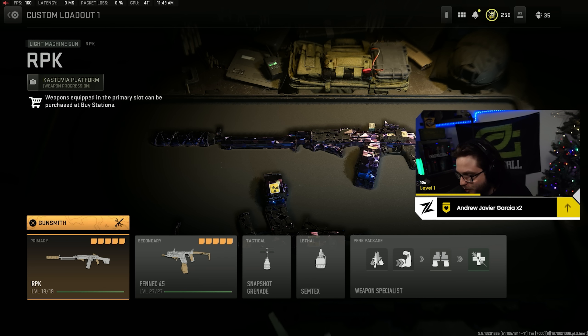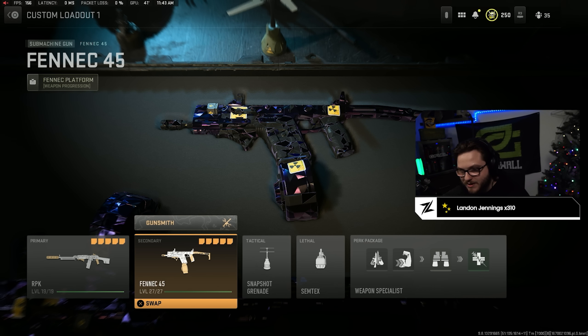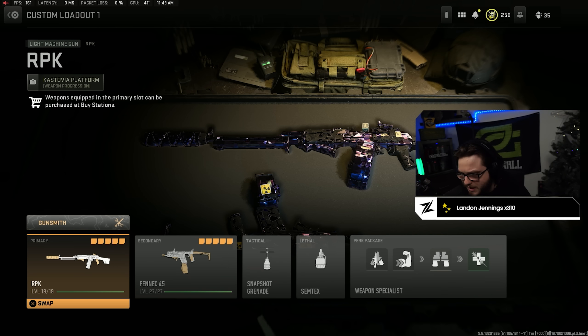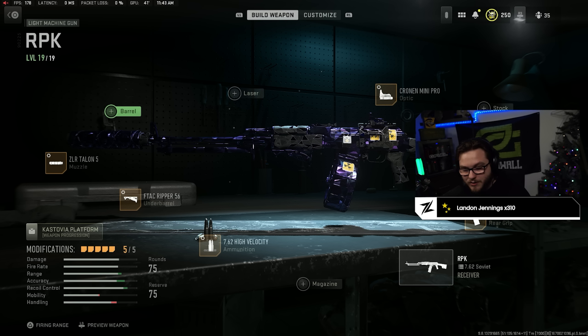Let's not save the best for last — let's jump right into my favorite class setup. Number one out of five: my two favorite guns in the game right now, the RPK matched with the Fennec 45. It's an unstoppable combination you're seeing a lot of top Warzone players using — wager kids using them in high-money wagers, sweats using them for world records and nuke attempts.